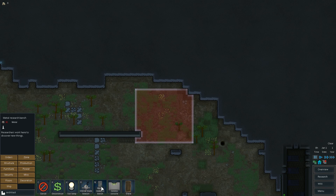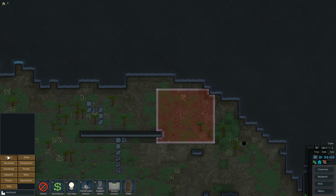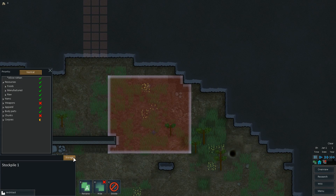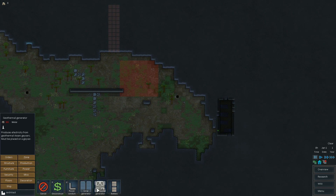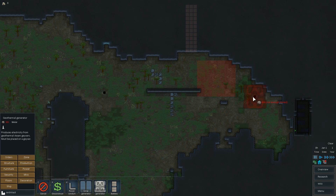While we're at it, quickly set up an orbital trade beacon so I can trade. There we go. And this will be the front door — I'll organize that later. Nothing rotten, weapons, chunks, corpses — don't include those. So they'll bring all that over. I'd like to set up quickly a geothermal, just one.